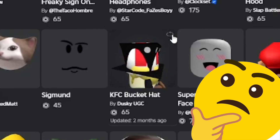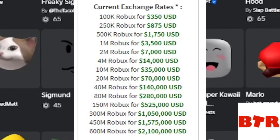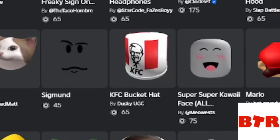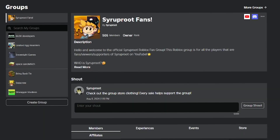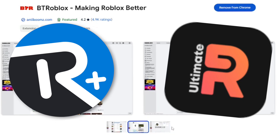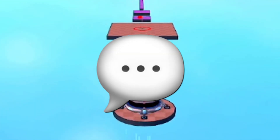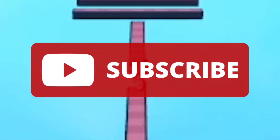BTRoblox also has the Robux to USD conversion rates, especially helpful for DevEx. Make sure to join the Roblox group — it helps me out a ton, link in the description below along with links to all the Chrome extensions: BTRoblox, RoPro, and RollGold. I'll mention more awesome features in the pinned comment. Be sure to subscribe to the channel, and until next time!